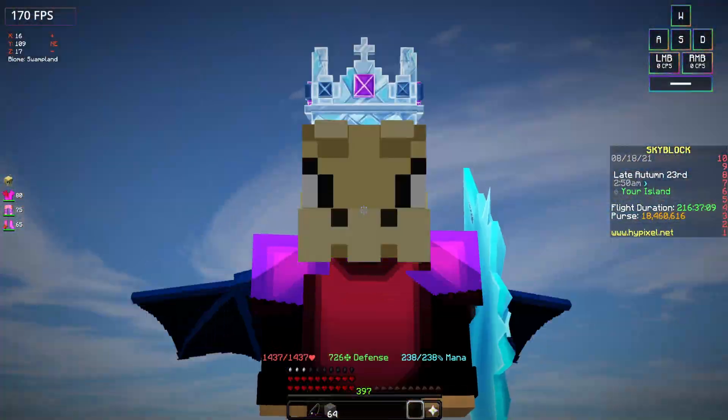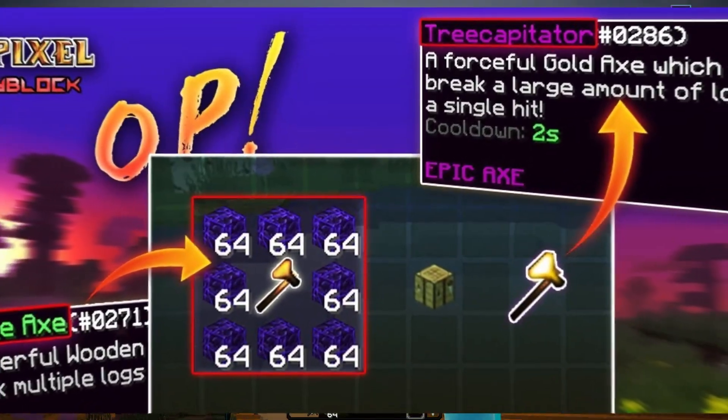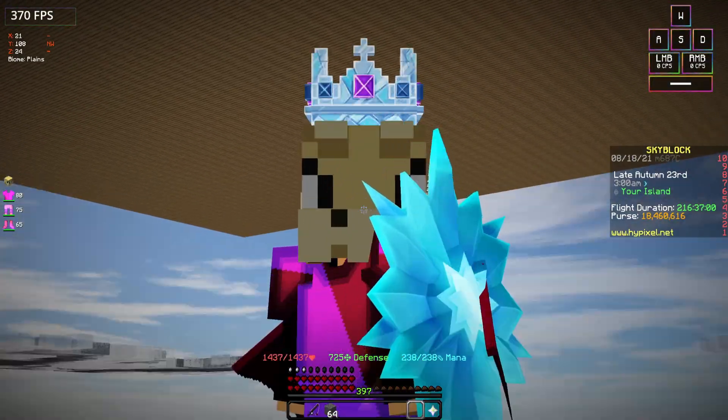Let's get to the point. In this video we're looking at which one is the most profitable: jungle axe versus tree capitator. For those who don't know, the tree capitator is one of the best axes to go with for grinding and woodcutting.